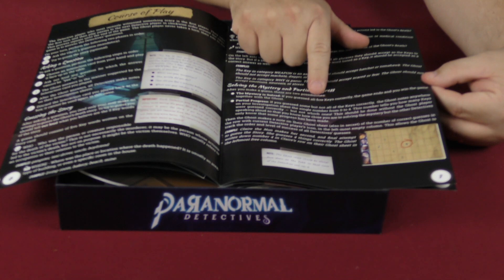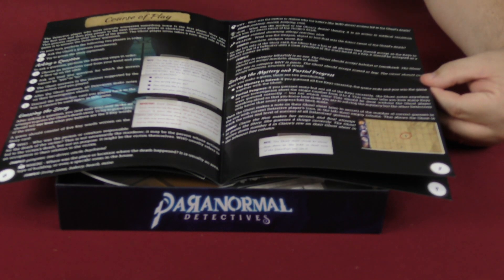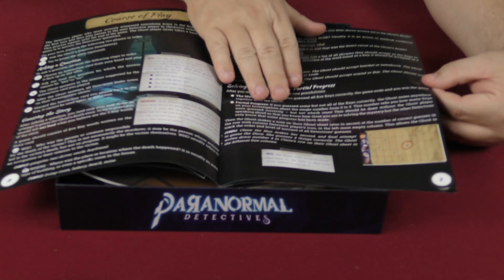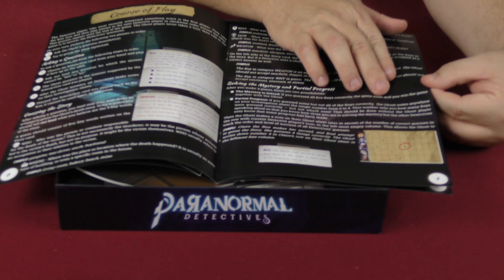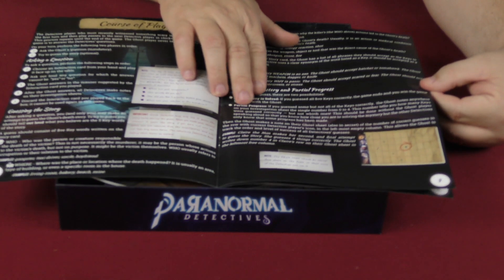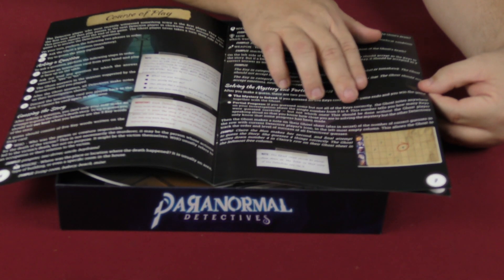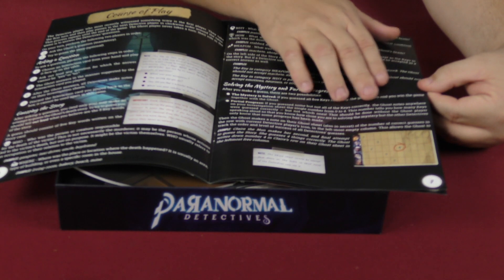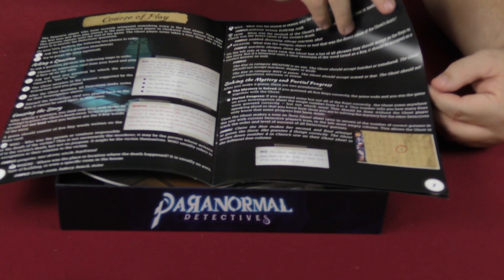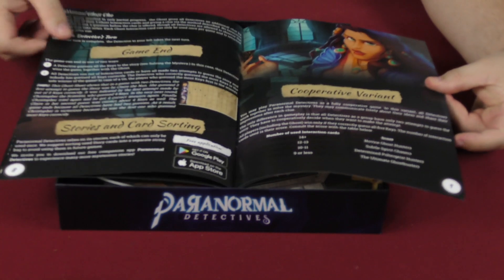After you make a guess there are two possibilities. The mystery is solved if you guessed all five keys correctly — the game ends and you win together with the ghost. For partial progress, if you guess some but not all keys correctly, the ghost notes a single number from zero to four on your investigation sheet. That number tells you how many keys were guessed correctly, but not which ones.